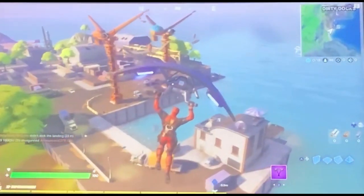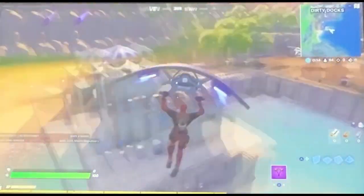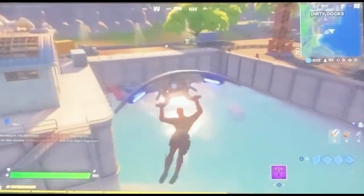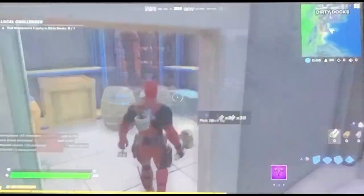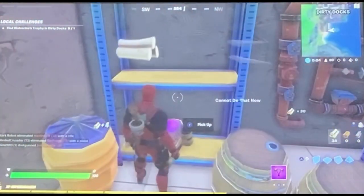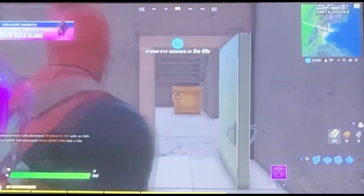Once you land at Dirty Docks, you are going to want to go to this door. There's someone that landed with me so hopefully I can get it before them. Right there — once you break that you can search it.